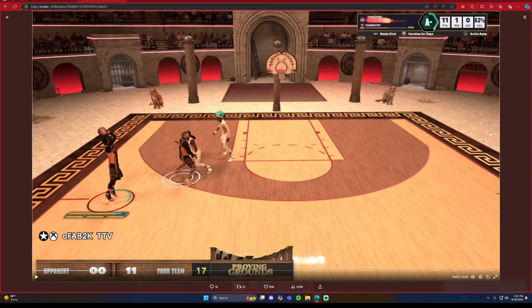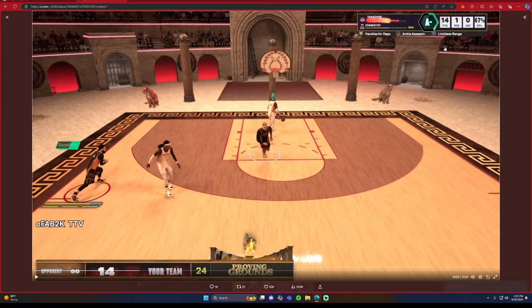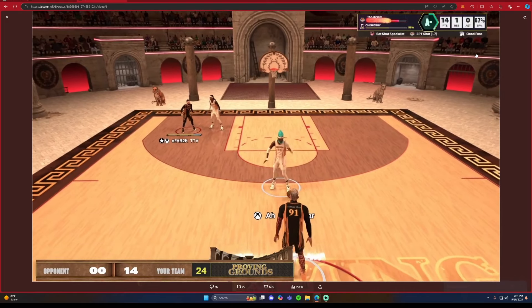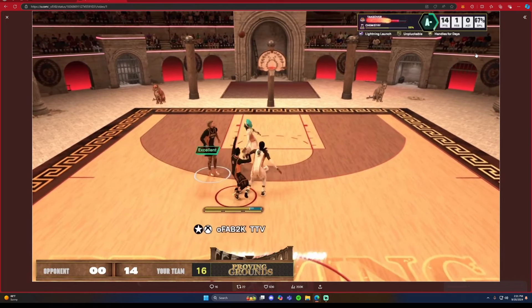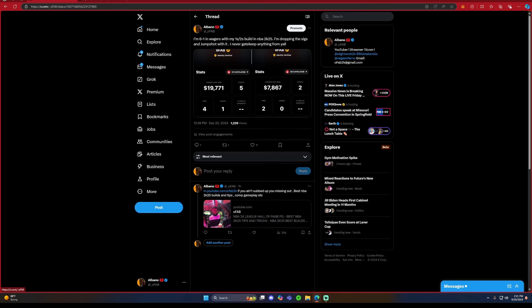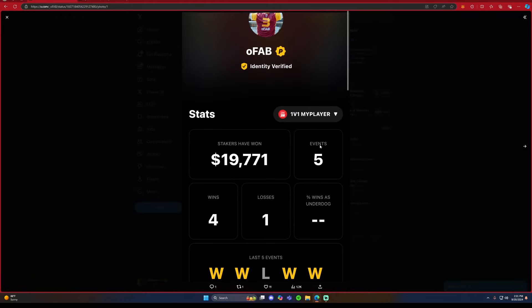We have silver limitless on this build and we're shooting really deep with it — you can see silver limitless pop up in the top right. We got handles for days, ankle assassin, and back-to-back plays in Proven Grounds twos at really high rank. We're just going crazy with our jumper. I tweeted I'm six and one in wagers with my ones and twos build in NBA 2K25 — I'm dropping the sigs and jump shot. I never gatekeep anything from y'all.